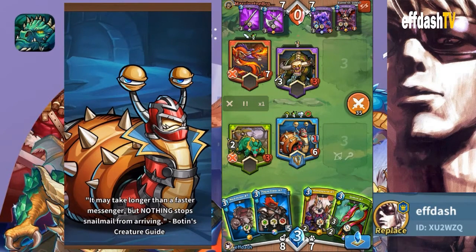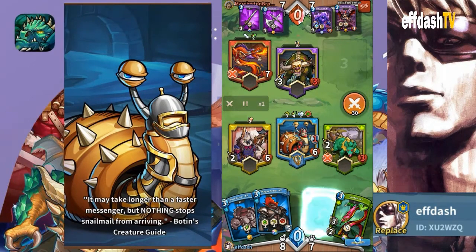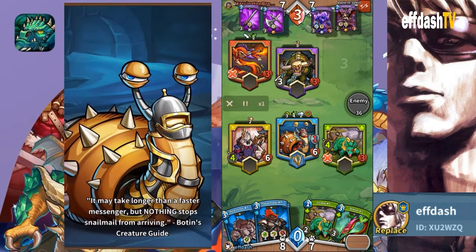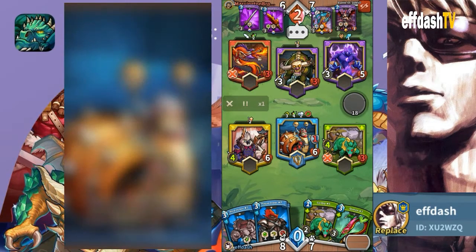He throws out a Zombo mainly so he can attack my Jirpip, and that's fine. I decide to throw out the Banner Parrot so I can do at least some damage to the Red Dragon. Zombo is going to die next turn because he can't do any damage to me and he's going to take three in return — so he won't be able to get off his double strike. He then throws in a Void Element and sacks his axe, so Void gets hit for three, Zombo gets hit for three, and Zombo goes away.